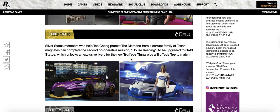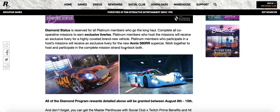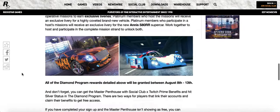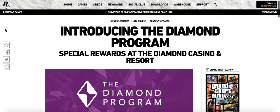I just wanted to show you that the d-bolt is called the Trafade Thrax — new car name right there. And participating in the missions will get you an exclusive livery for the new Enus S80RR supercar. This one looks like a supercar, while the other really does look like a luxury car — possibly a Bentley. So I think there's a new car that didn't show up in the trailer. Anyway, like, share, comment, subscribe guys, and I'll catch you in the next video — peace.